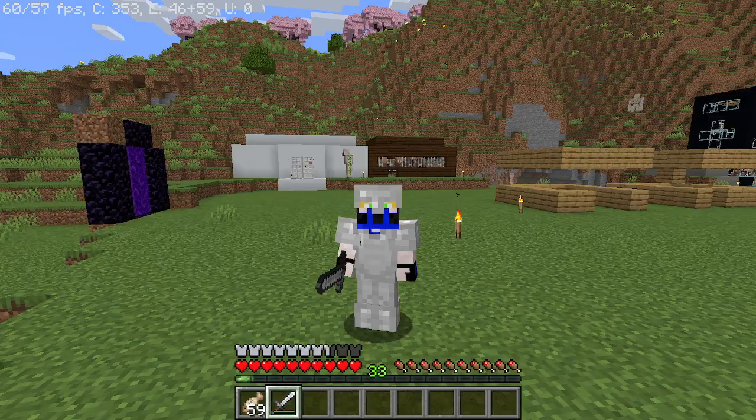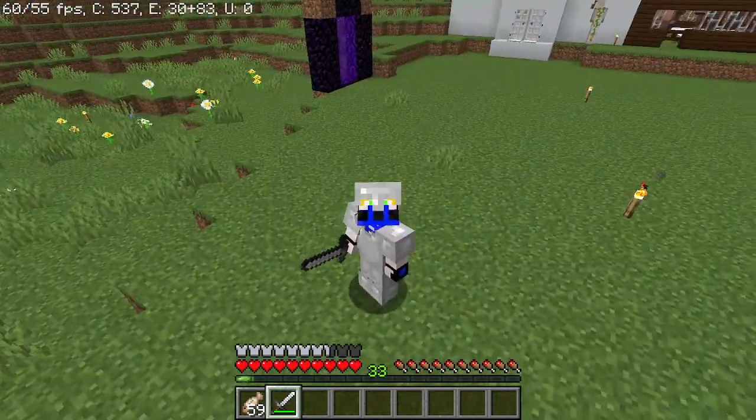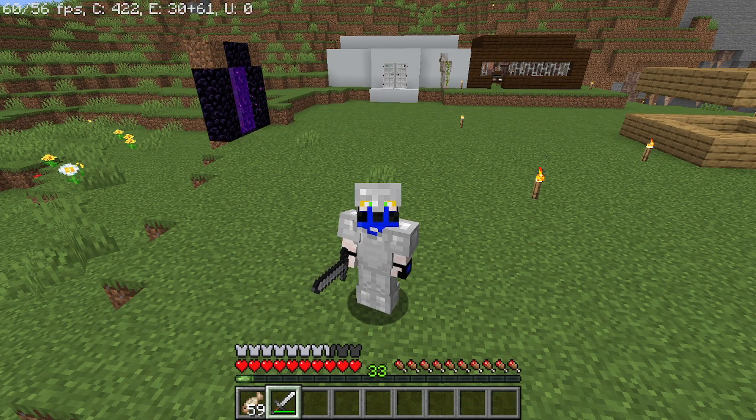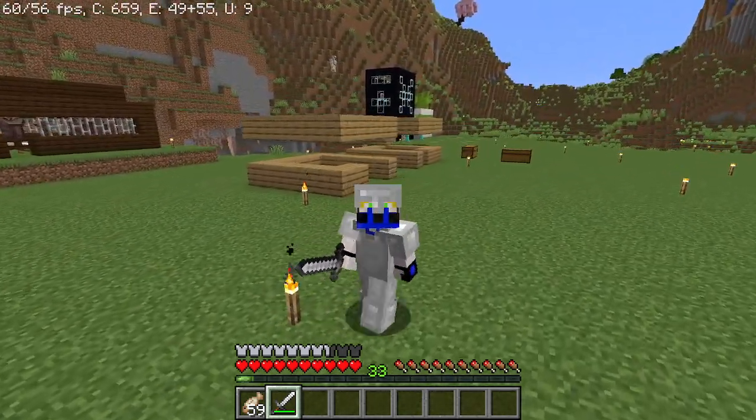I know from my comments and other videos that a lot of people do not know about the Fletcher, so I wanted to share this. For only a few sticks you can get one emerald — that is insane. You can trade up to around 12 to 15 times with each one, which means with seven Fletchers I can get almost 100 emeralds.